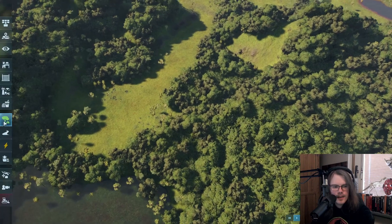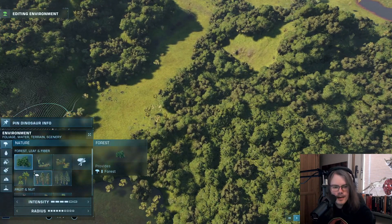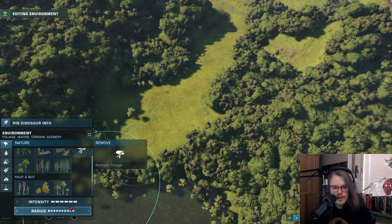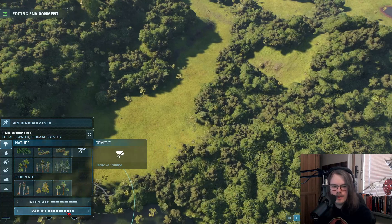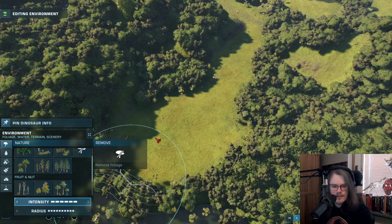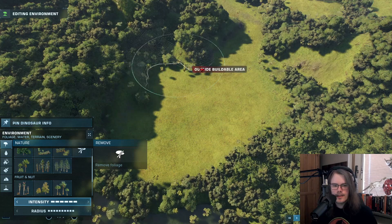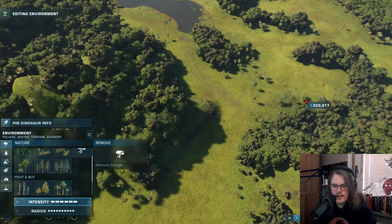The first thing I do is go to the environment tab. I usually clean up — open up and go up in the bars here. You're gonna see that this is the mod giving you a bigger radius and more intensity range. I usually clean up a little bit to be able to design the entire map for myself later.